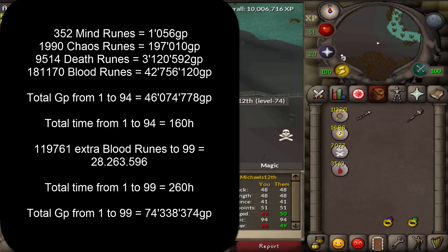In total to 94 mage you will spend 46 million GP and it will take 160 hours. That would be only 644 clicks on the other account if you clicked once every 15 minutes. But accounting for the 6-hour log out, breaks, and other interruptions, I would assume somewhere around 3,000 clicks in total, which is by far the lowest clicks to magic experience you can get.